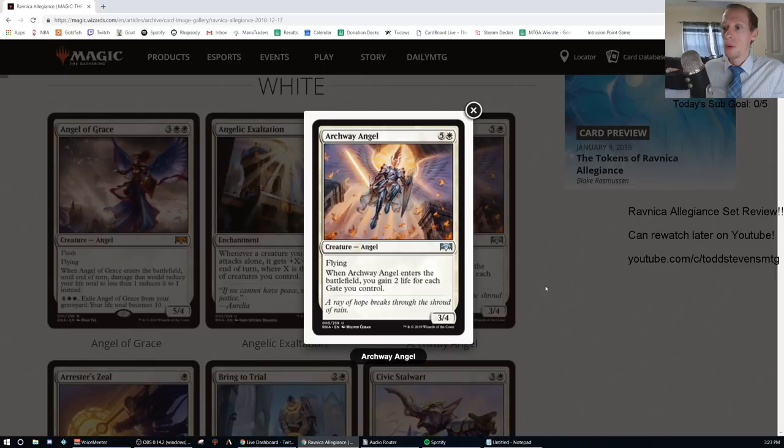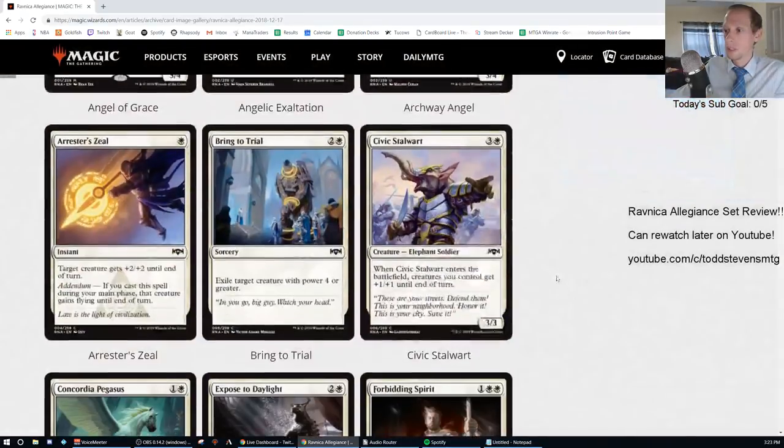Archway Angel: five generic and one white for a 3/4 flying. When Archway Angel enters the battlefield, you gain two life for each gate you control. That's an F — no standard play.